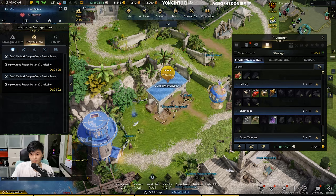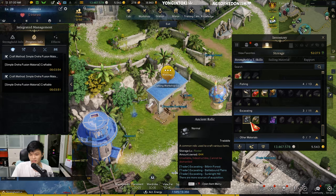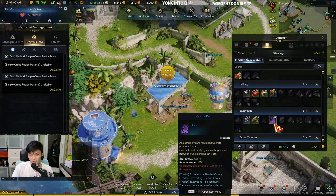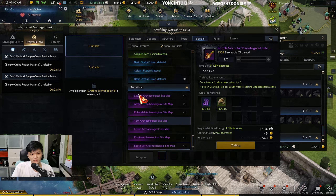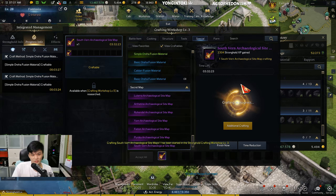The last method involves excavating. I just cleared my excavating inventory with my 10,500 trade skill points and got 644 ancient relics, 326 rare relics, and 69 Oreja relics. What you want to do is go to your Stronghold, go to your Workshop, go to the Special tab, and click on the tier 3 maps — these give the most rewards. We're going to craft one right now.